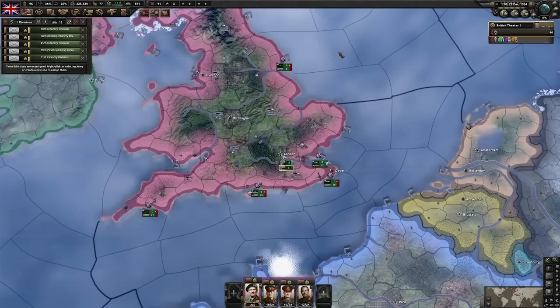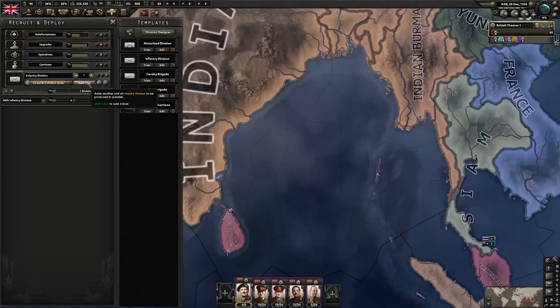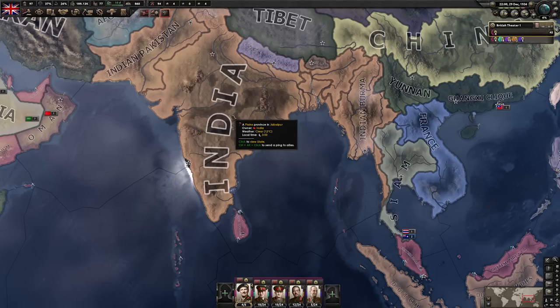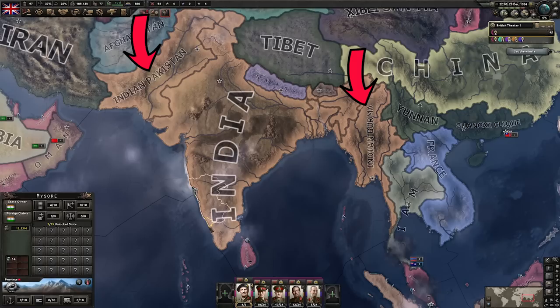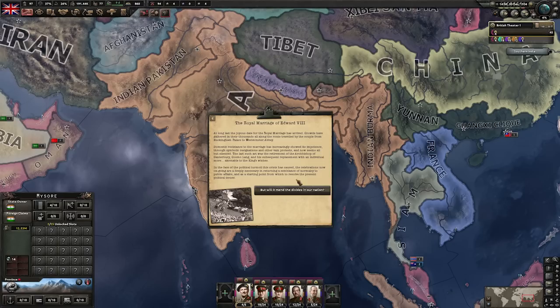With some of our excess troops we've been training, let's create a new army and send them over to Ceylon — they will be used at a later date to invade India. Add four more and train another five divisions so that we have 10 to invade India with. As you can see, India has released Indian Pakistan and Indian Burma — this is nothing to be concerned about. This won't influence the rest of the run; we can still annex India and continue on. Once we annex India in the peace deal, Pakistan and Burma will be free, and you can annex them in a separate peace deal later.